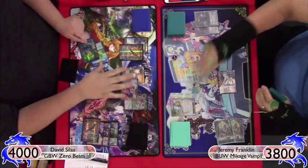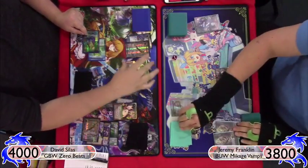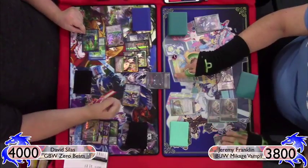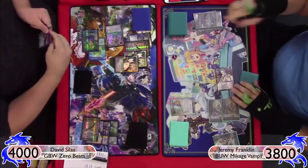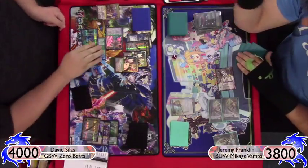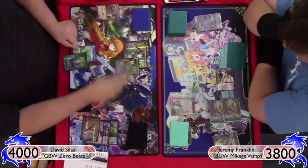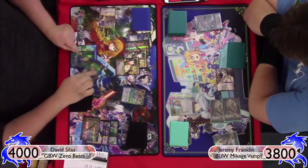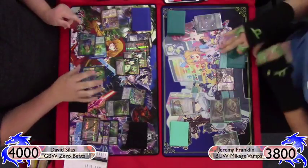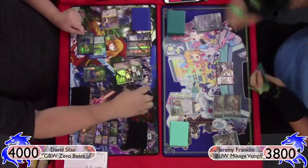He flips Zero, spends time to kill my Rinka, plays another Tama, draws a card, and passes. I play Black Moonbeam — don't even bother giving him a chance to tap for Imperishable — just play it and finish off Zero. That puts me in a really strong position. I have Mikage who's just a win condition by himself, and his deck doesn't deal a ton of damage while my creatures have a stronger base. Getting Zero off the board early is key.